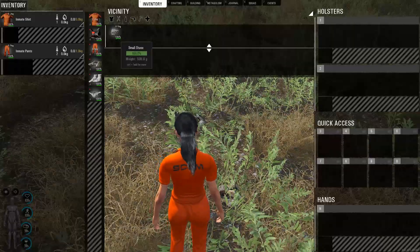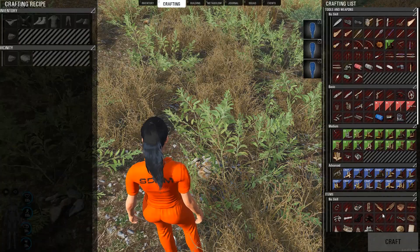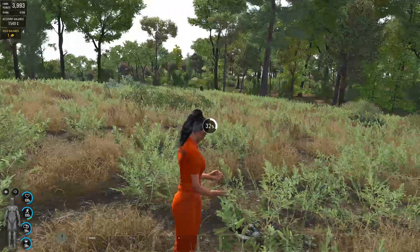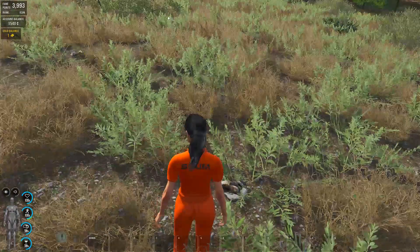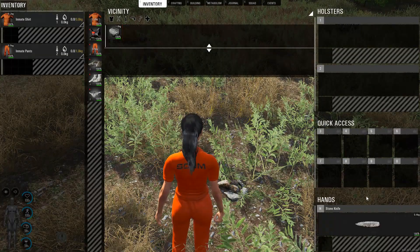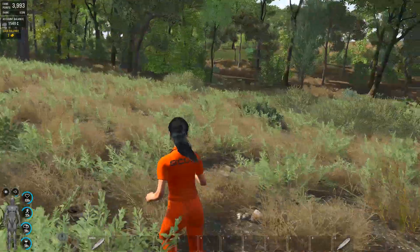First thing I will do is go for a stone knife — let's craft it. Why? Because there's a puppet there and if I go fight with my hands I'm not gonna be able to survive. Remember, my character is weak on the fight. With the stone knife it's a much better chance. Let's see how I'll do.